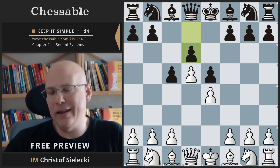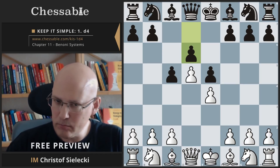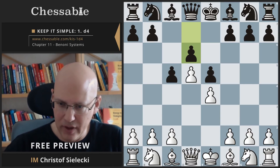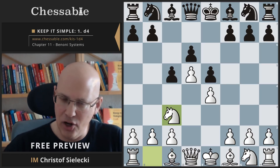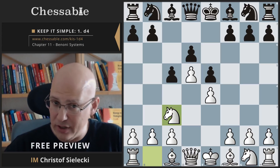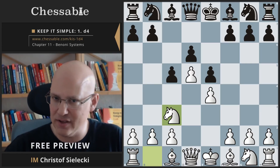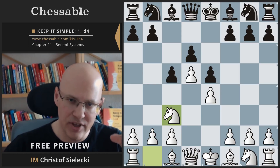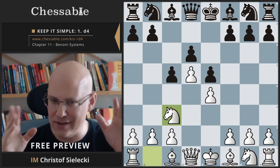White has a couple of good systems here. A good line is also bishop to b5 check, which is recommended in more than one book. However, I recommend simply playing knight to c3 and later knight to f3. A reason is that we can reach this closed central formation also in situations where we don't have the possibility to play the check anymore — for example, black could start with knight f6, c5, d6, and only later e5. The most important thing is to understand the typical setups and maneuvers; nobody really knows tons of variations in such a closed structure.